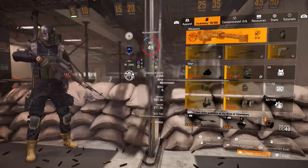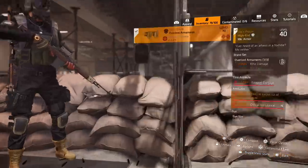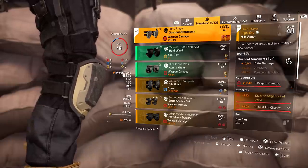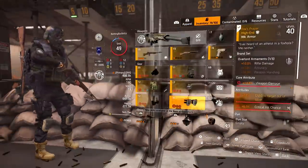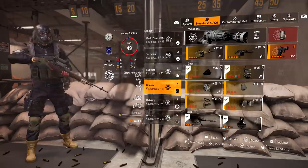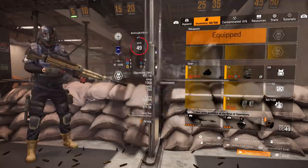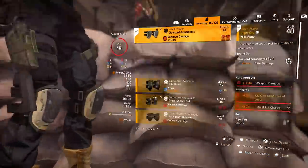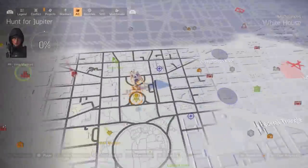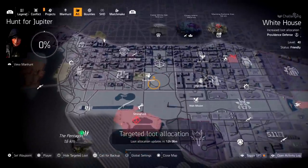The way 15% damage to targets out of cover works in The Division is just so much better than stacking a lot of crit damage — your damage will be way higher. I stack this on my rifle builds too. You can run this piece with marksman rifles, ARs — every build where you're putting out a lot of damage you're going to want this, because no other piece gives you that 15% damage to targets out of cover.